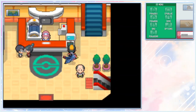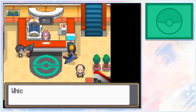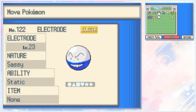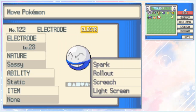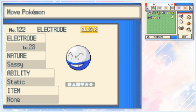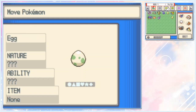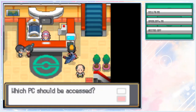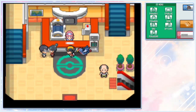Thanks for watching. Let's see here. We got... it is Sassy. And yeah, these Electrode don't have any self-damaging moves like in Gen 2. So you don't have to worry about that. So that's cool.